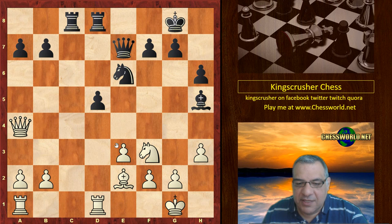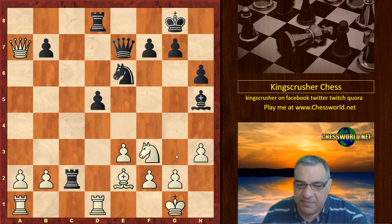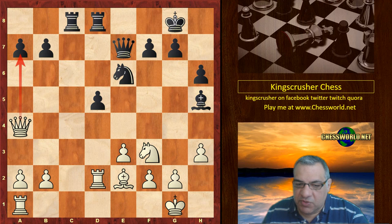You might think here — hold on, isn't a7 hanging? Why isn't that being parried? Rc2 is okay to double on the c-file, but the cautious Rd2 is played. Still, Qxa7 does seem to be a concern.